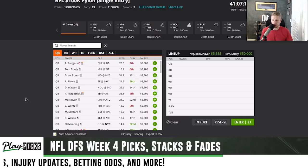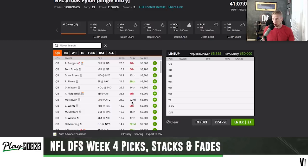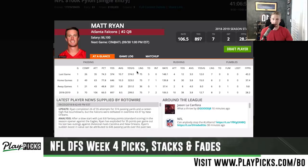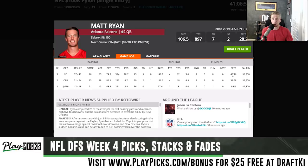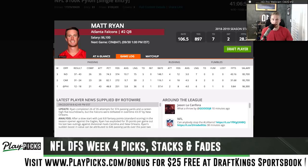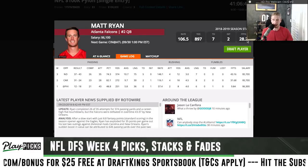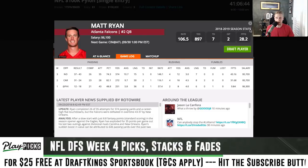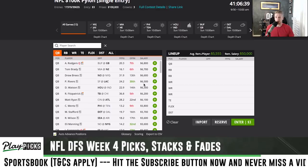Another game everyone is going to be turning attention to is Bengals vs. Falcons — it's a fifty-three-point total. Matt Ryan comes in at sixty-one hundred; he was fifty-seven hundred last week and went absolutely bananas. Looking at his game logs, he's gone for thirty-one and forty-three fantasy points in his last two games, so Matt Ryan is definitely getting attention from me.